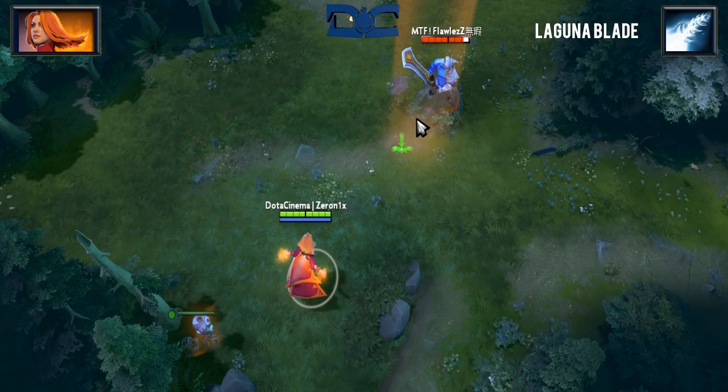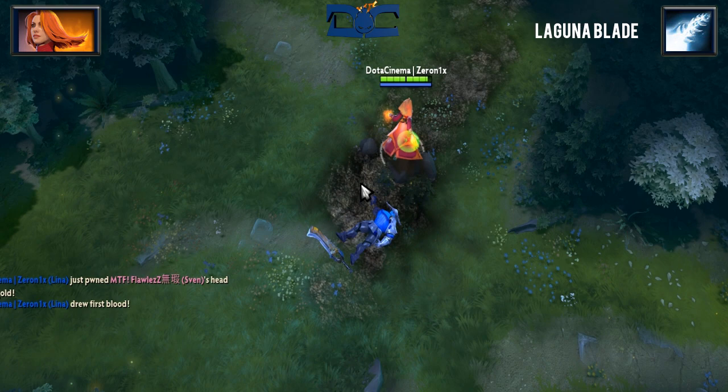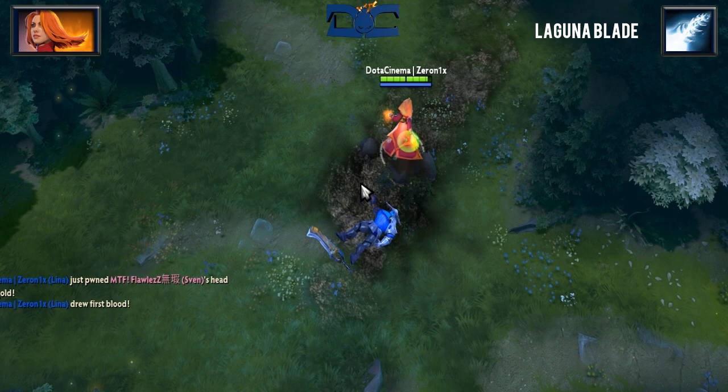Now, just for fun, let's do some math. Ignoring magic armor as well as auto attacks, if you combo her first two skills with her Aghanim's Scepter version ultimate, she will deal 1810 damage. God, that's hot.